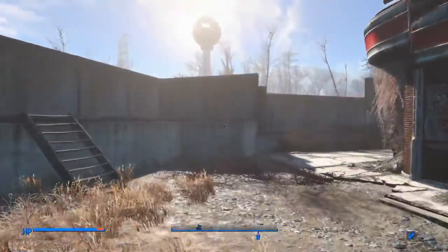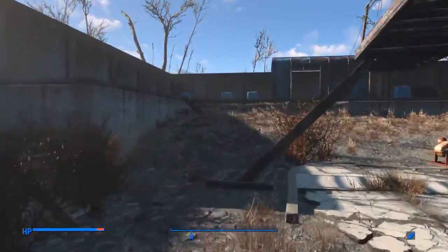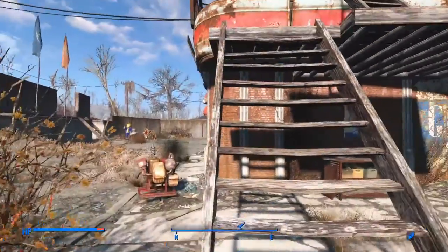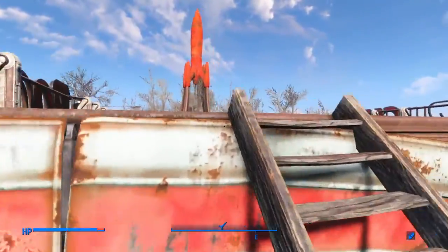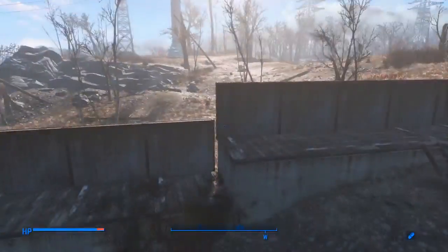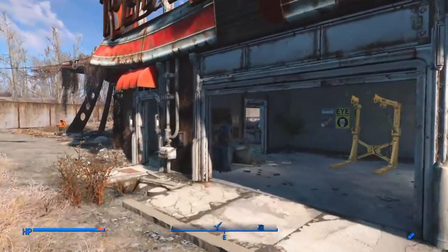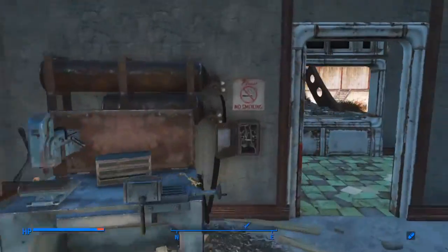You can see the shop and brahmin here. Now let's take a look at the top of the building, and then we'll take a look inside the building.